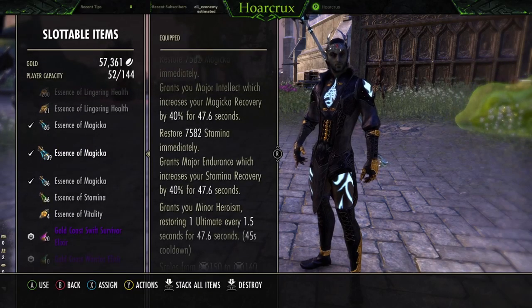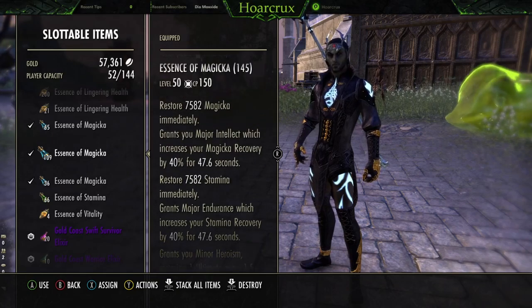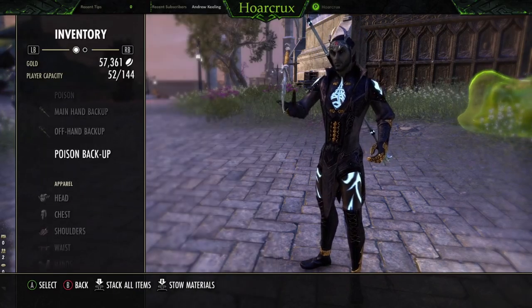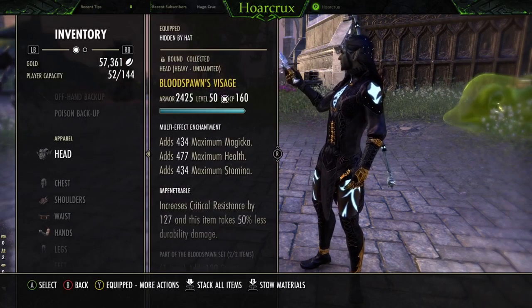You make the Heroism pot with Dragon's Blood, Dragon's Rheum, and Columbine. This gives you Minor Heroism on top of Major Endurance and all the other stuff you need for the MagDK. With Blood Spawn and those pots, you literally have your ult every 15 or 20 seconds — spam Leap off cooldown. You will never have a sustain issue.